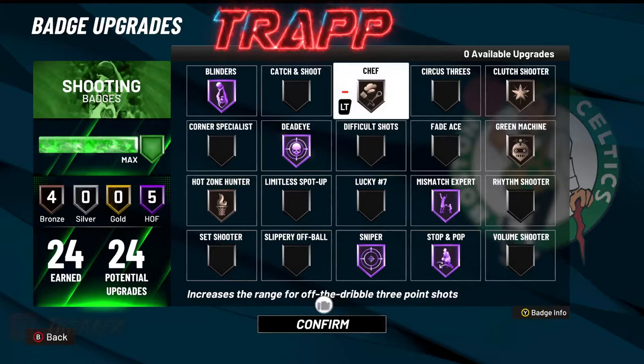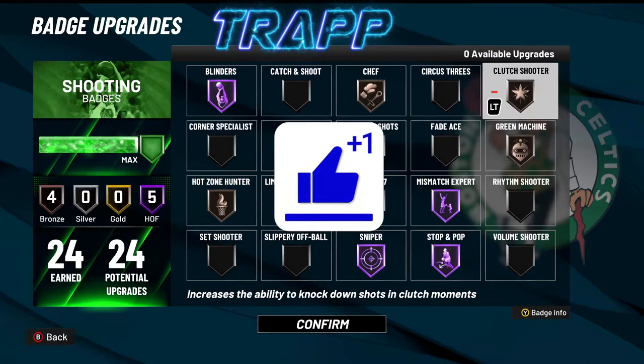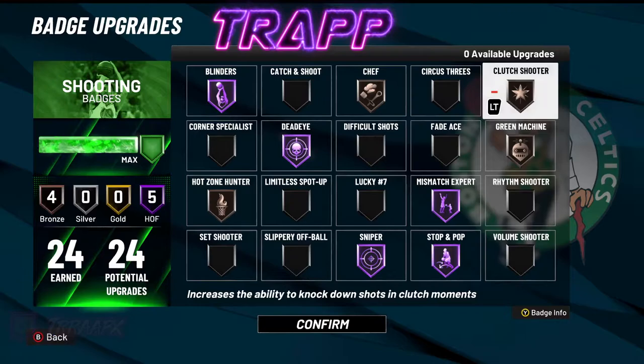We got Clutch Shooter on bronze. With this one you don't have to upgrade it to silver, gold, or Hall of Fame — leave it on bronze. It's gonna activate at 15 points regardless of what tier it's on. So save yourself some badge points and just put it on bronze. I promise you it's gonna work — just test it out one game on bronze and you'll see.